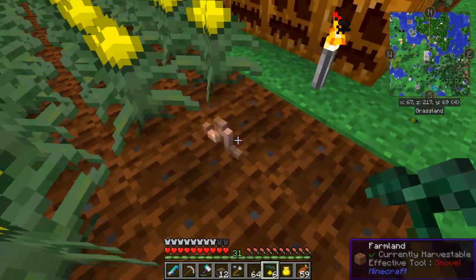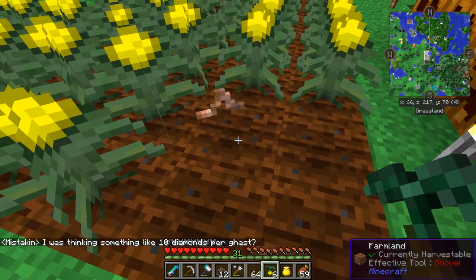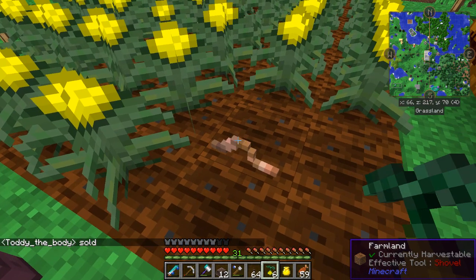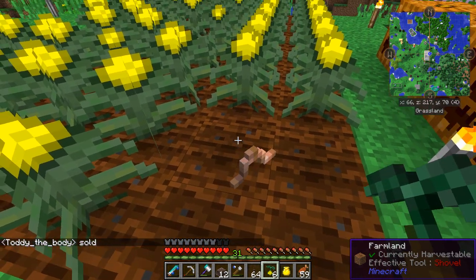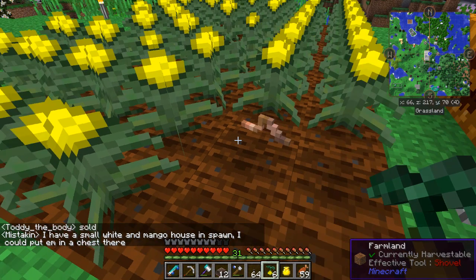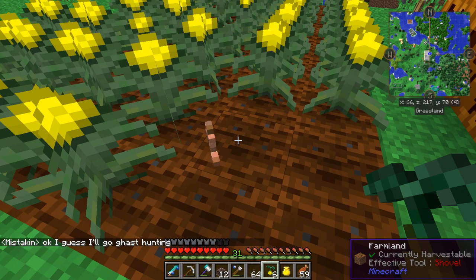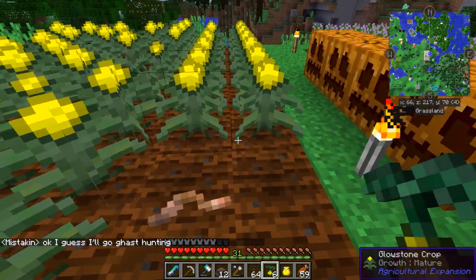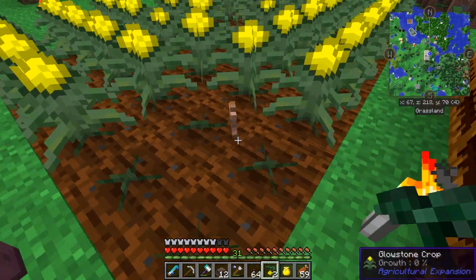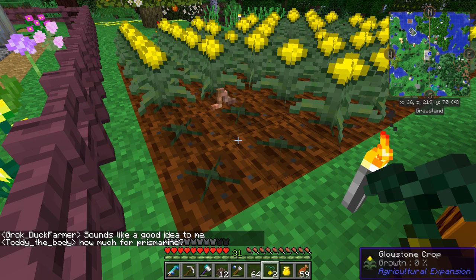Check this out — it's a worm! This worm wanders around on this particular block. Once you've got a worm — you can hoe grass to get one — it's from Actually Additions. You right-click it onto a piece of farmland and it wanders around that one piece of farmland, giving a bone meal effect to all the crops around it in a three-by-three area.